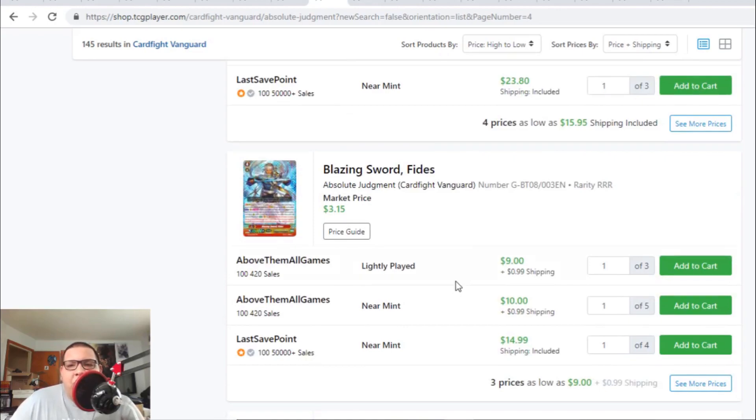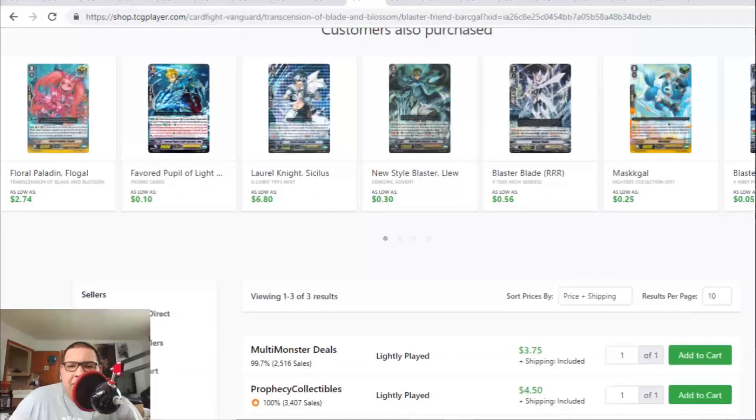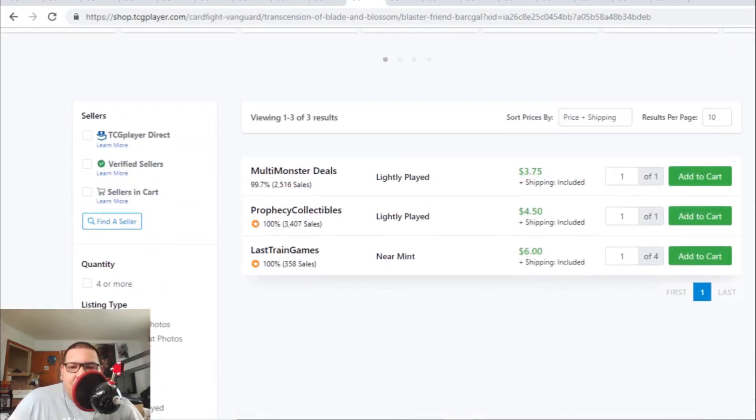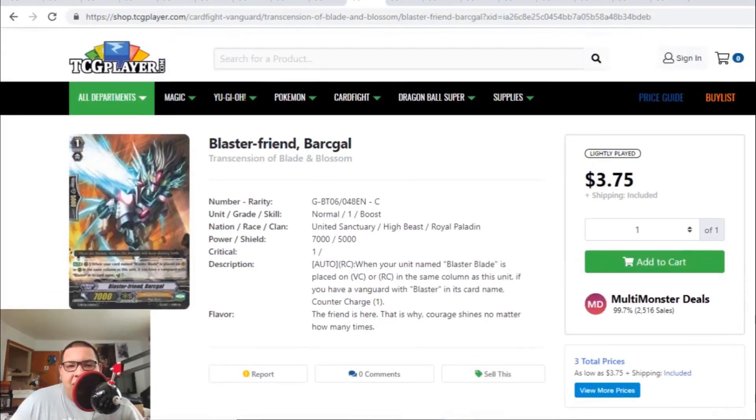Blazing Sword Fides, the regular RRR version, lightly played, is going for $10, and then after that Fides is going towards the $15 range. So the RRR Fides is also leaving the market. Blaster Friend Barkal is also leaving the market — the cheapest one is $3.75, then $4.50, then $6. There are only three listings left for this common card, and it's going towards the $5 range.